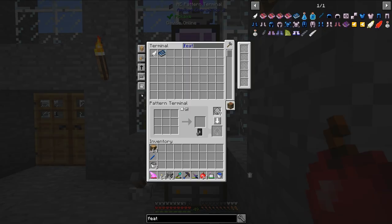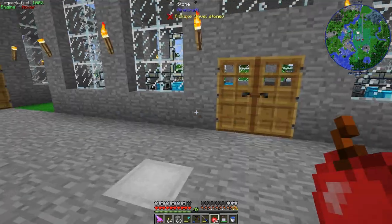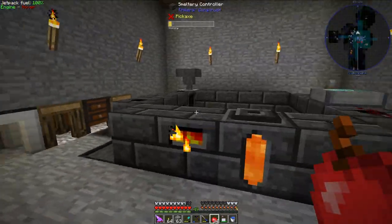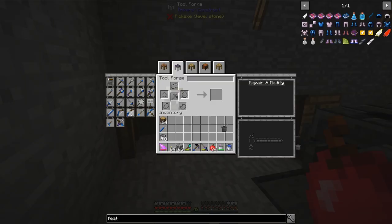The first thing I want to build is a bow and I want to do that through the mod Tinkers Construct. Let's take a look at what we need to build a bow. We should come over here to my Tinkers Construct area. If we look at what we need for a bow, I think I'm going to use the longbow. We need two bow limbs, a large plate, and a bow string.